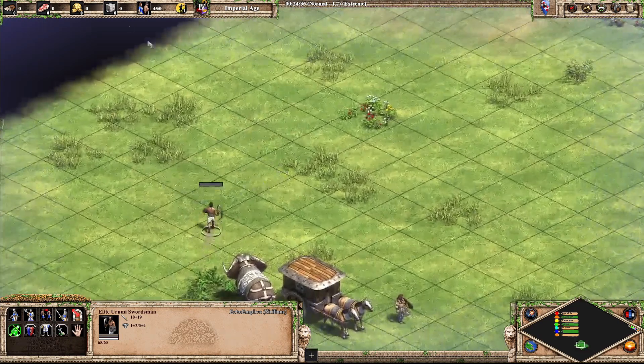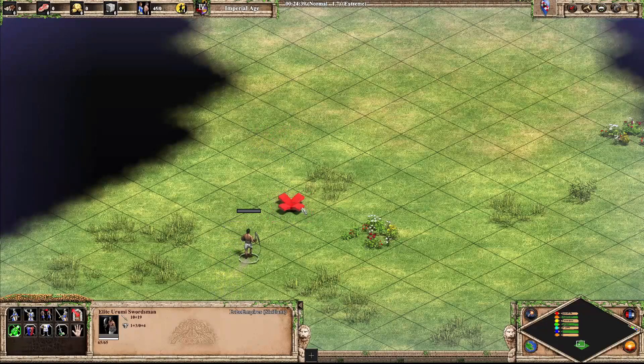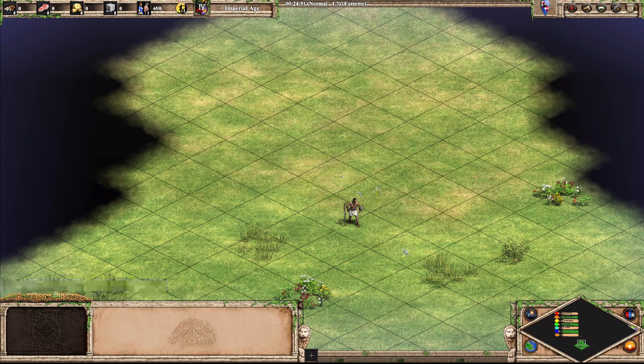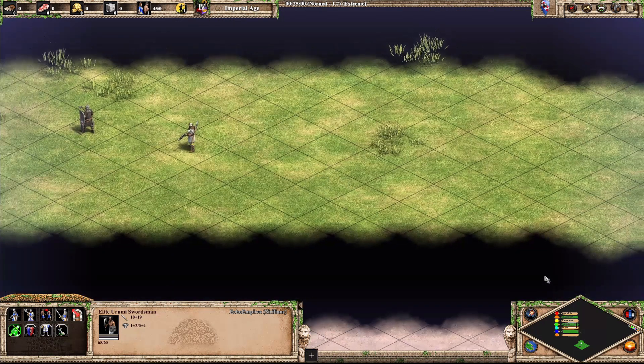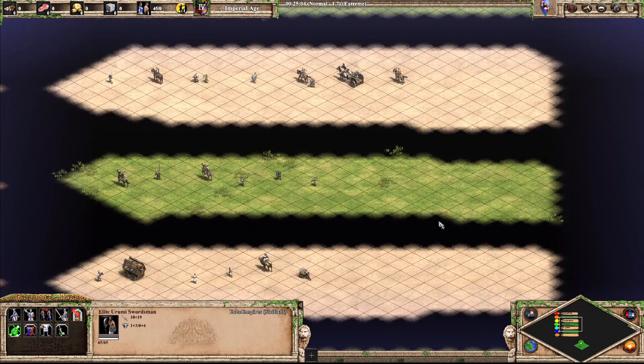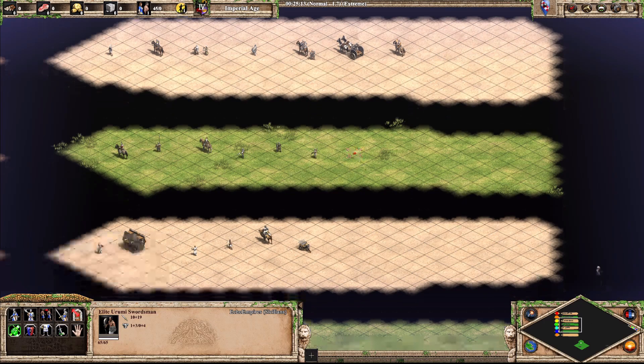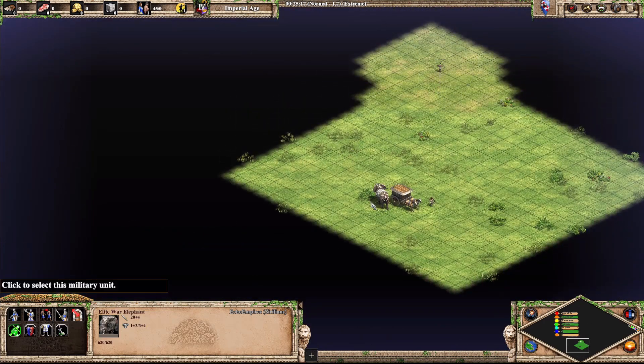Next up, the Urumi Swordsman — with the sword that makes me very uncomfortable because it moves around. I don't like that. Very normal looking, but a little bit interesting because of the sword. As much as I don't like the way the sword looks, it's a bit more interesting. I think C — just because there's not a lot going on.